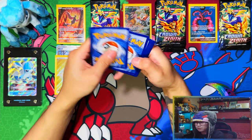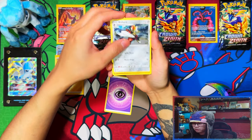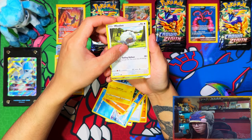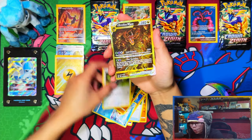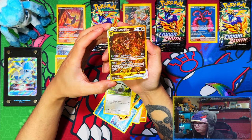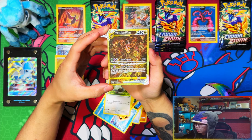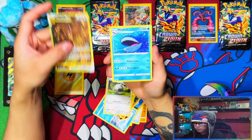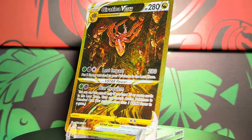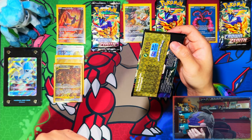Oh my days, I see something peeking here guys - three for three! Hopefully something that I need for the master set. Crabominable, Pokémon Catcher, Lopunny, Snorunt, Pancham, Shank... Is it this one? Wait - no freaking way! Oh my days! Third one - jeez, jeez, jeez, way Lord!